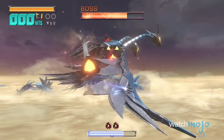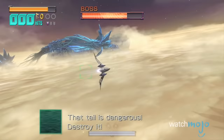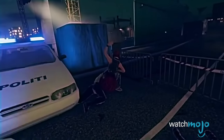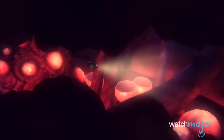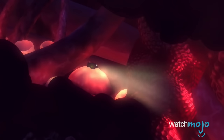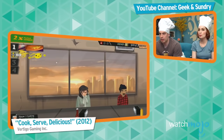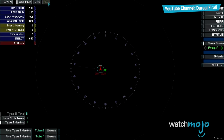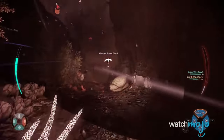Two heads are indeed better than one, especially when these challenging co-op games come into play. Welcome to WatchMojo.com, and today we'll be counting down our picks for the top 10 asymmetric co-op games. We're taking a look at cooperative games classified as asymmetric, meaning that while two or more players are playing at the same time, they have incredibly different tasks and abilities — including navigation, combat firepower, or solving complex puzzles. Class-based shooters do not count, so sorry Overwatch and not-so-sorry Evolve.